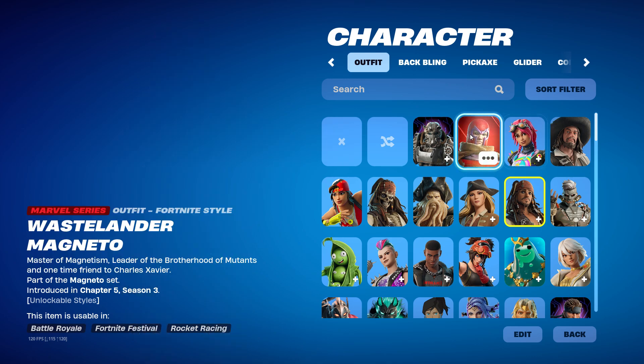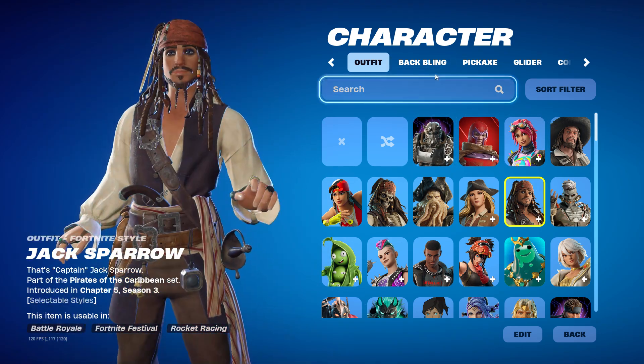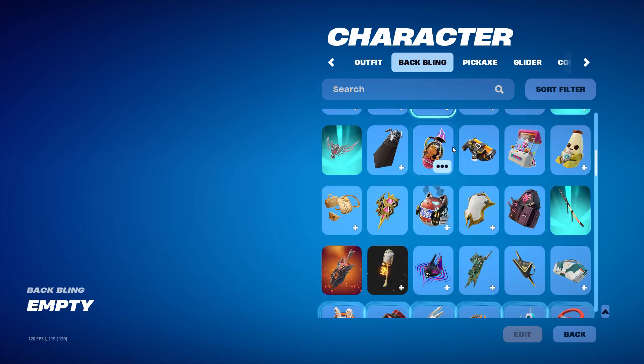Captain Barbossa. Bright Raider. Wastelander Magneto. And T-60 Power Armor. Here are all the back blings I have — you can slow down the video if you want to see them, or pause it.